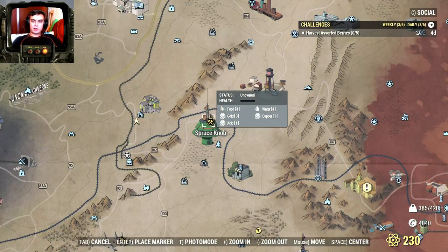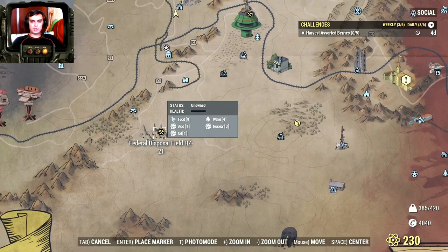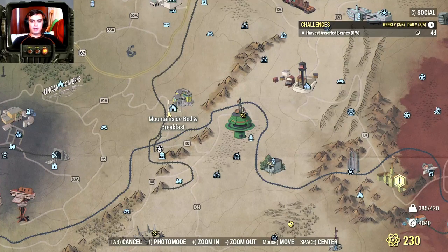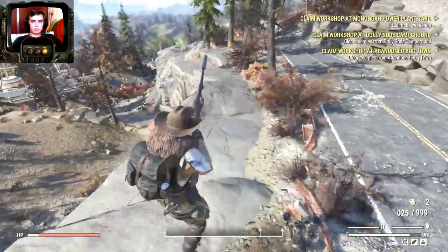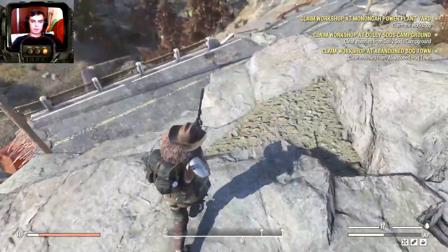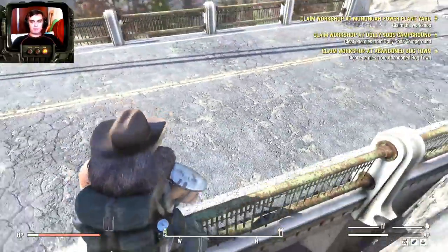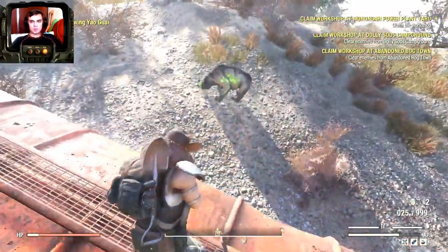The next few locations: you can capture this workshop right here — it has one acid deposit, that's 10 acid per 30 minutes. Then you can also capture Federal Disposal Field HZ — it also has one acid deposit, so that's another 10 acid per 30 minutes. Afterwards you come to Mountainside Bed and Breakfast — over here you can find two guaranteed Yagwai bears that also give acid as soon as you kill them. So this is where you spawn in — just run straight and you shall find your Yagwai bears once you reach the end of that mountain. There's the first one and there's the second one — 100% guaranteed to find Yagwais.